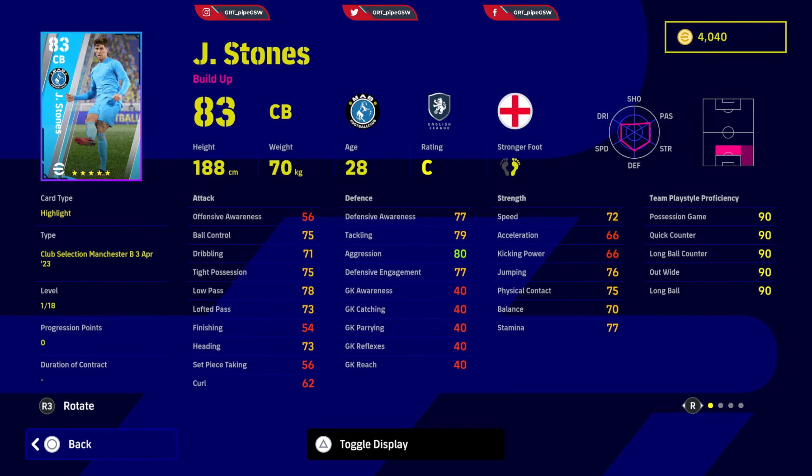Stones is a build-up player. His attacking stats you don't need to touch. Defensive awareness needs to be above 85, speed needs to be almost 80, and acceleration needs to be 75. That is how you do Stones. Because he's a defender, his traits are: standard form, weighted pass, low lofted pass, interceptions, and sliding tackles.